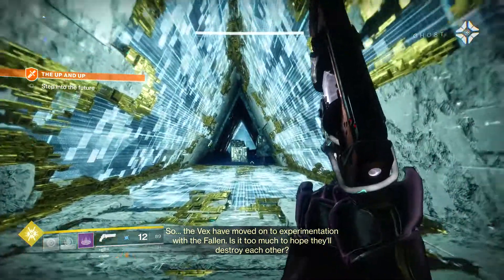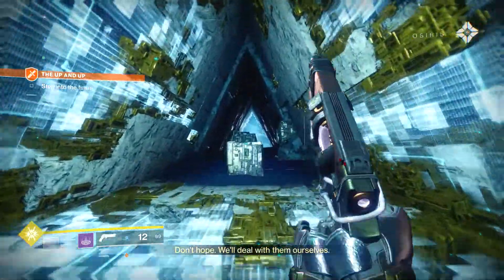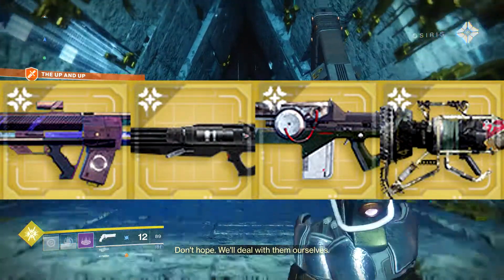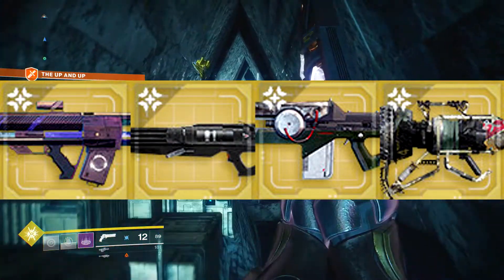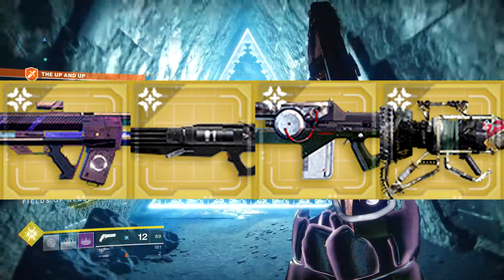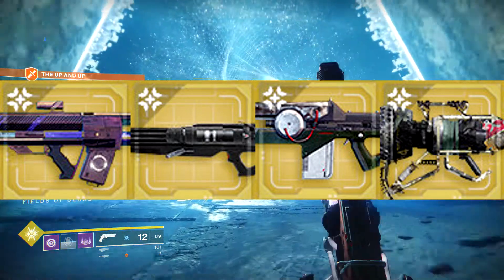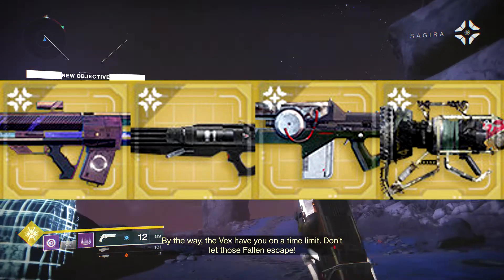A few other things we have to talk about: we have some brand new ornaments for some old weapons. Those being the Sweet Business, the Prometheus Lens, the Wardcliff Coil, and last but not least the Graviton Forfeit. Pretty awesome that we are getting them.